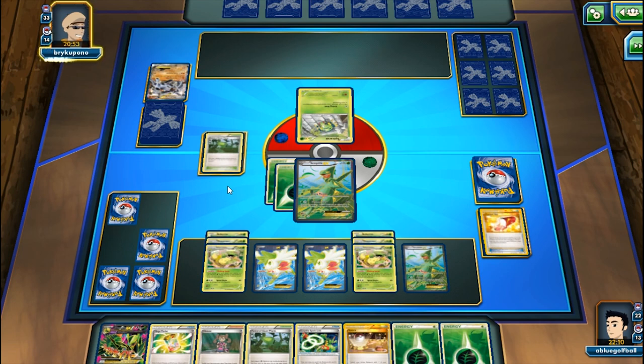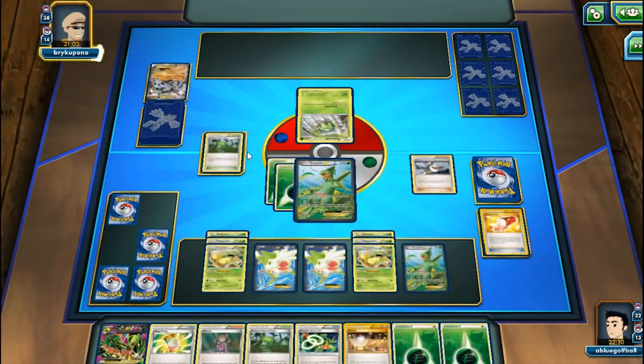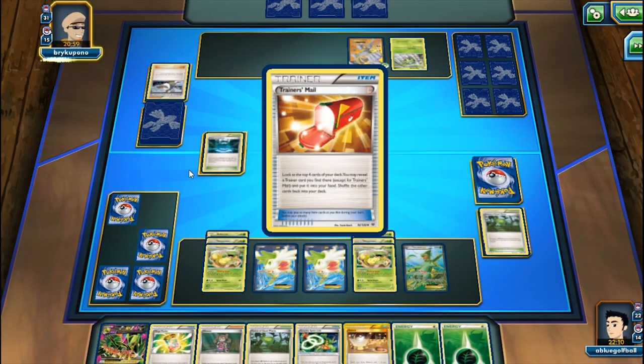My opponent hurt himself twice from confusion - that is one confused Machamp! My opponent finally flips heads. Here's a Fighting Stadium and Ultra Ball. My opponent gets a Shaymin - everything is flying. We counter the stadium.